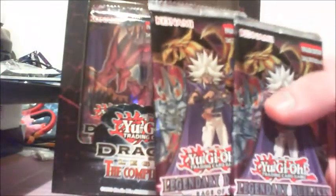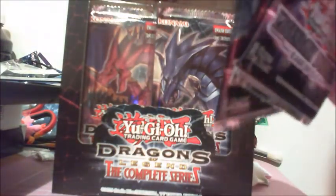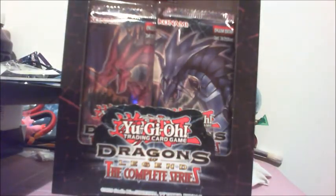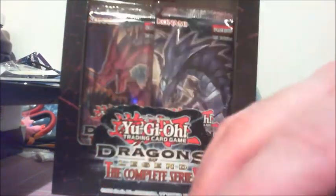I also have two boosters of the Legendary Duelist: Rage of Ra. I did buy three but what happened was I picked them up out of the bag when I bought them and I noticed that one of them was actually opened at the bottom. Now all five cards were in there, and these are the five cards: Jinzo Returner,